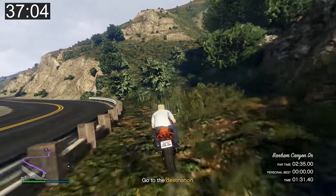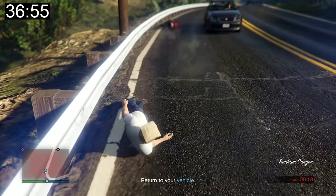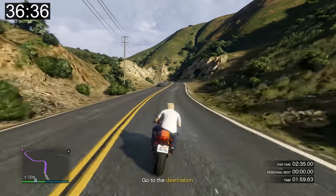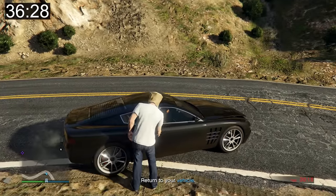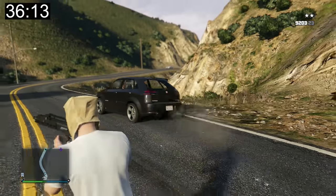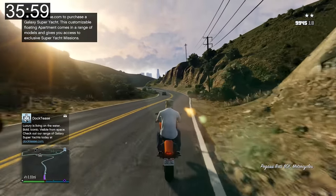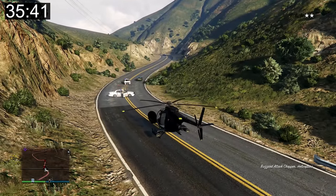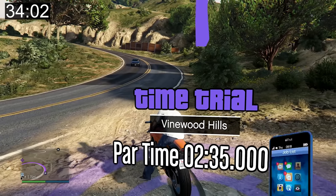The first attempt fails — felt like a great run but I get knocked off course. The second attempt goes well through Vinewood Hills but near the end I end up on the wrong side of a guardrail. I have about 40 seconds and roughly a mile to go but I crash again — I blame the other car, though I admit some fault too.